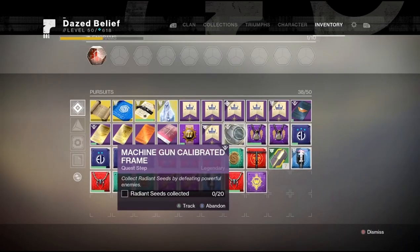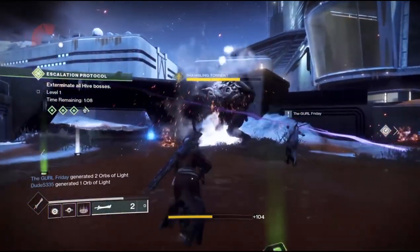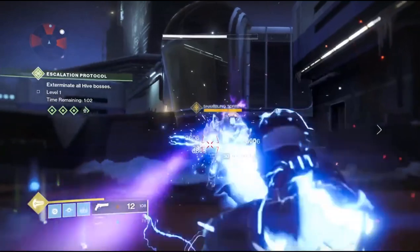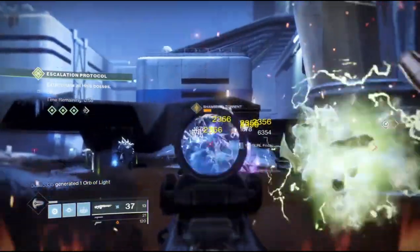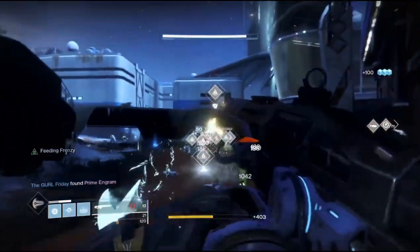For the final part, you need to collect Resonance Seeds from killing majors. This is the only part I actually used Escalation Protocol for, and the reason is it doesn't matter if you kill them or if somebody else does — as long as you're in the area, Resonance Seeds will drop. The bosses at the end of each level of the Escalation Protocol drop a ton of the Seeds.